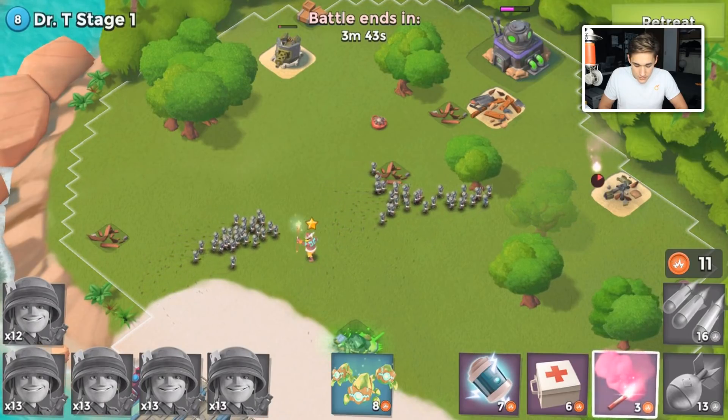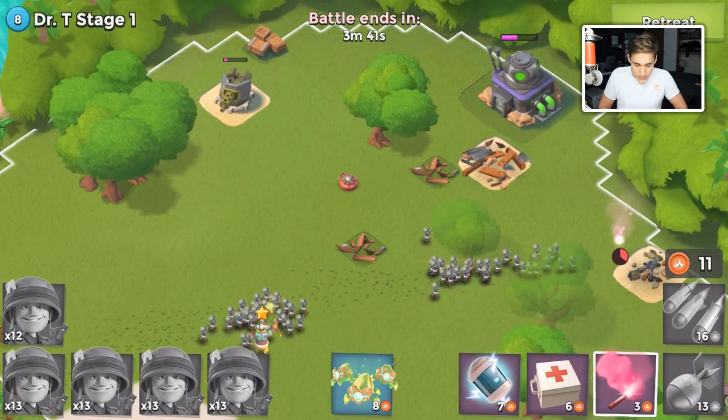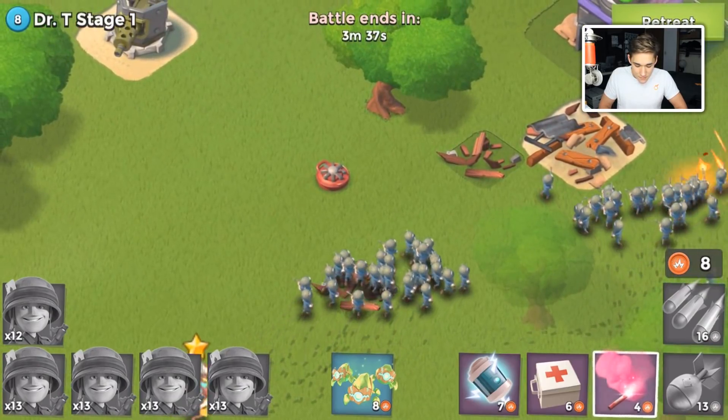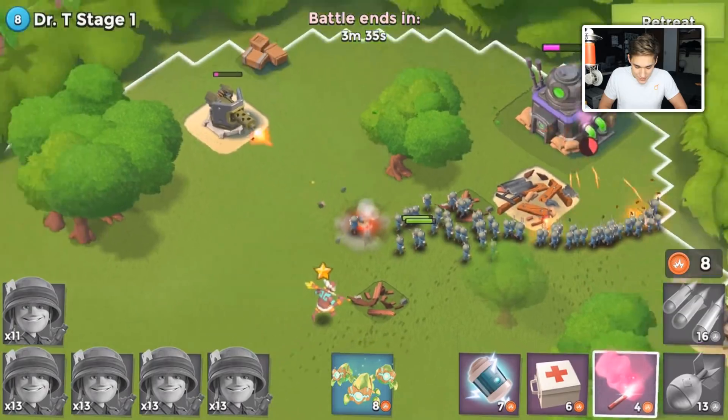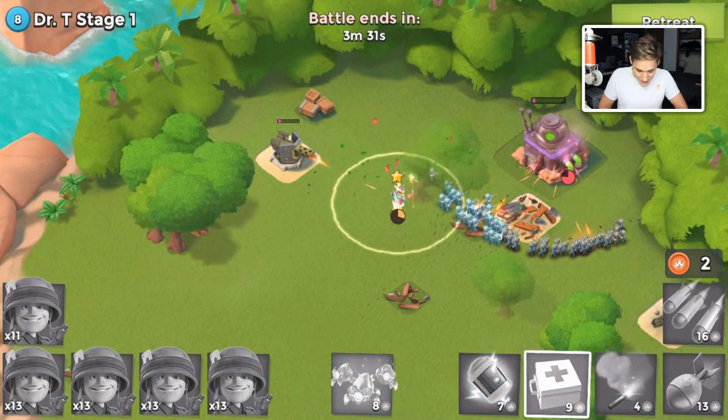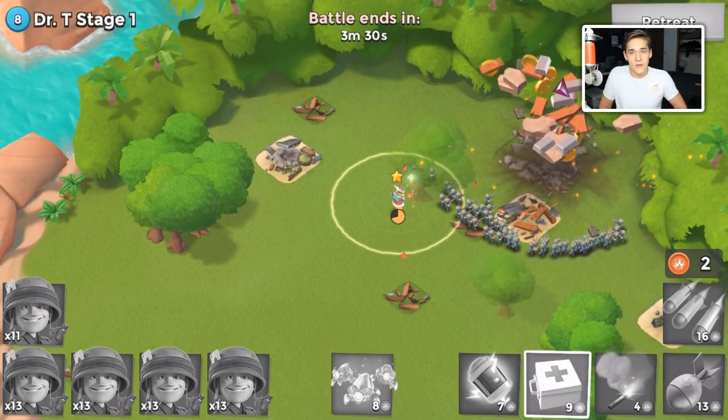I'm just gonna drop a flare, completely avoid that machine gun on the left-hand side, flare to the headquarters. I'll probably hit that boom mine - dang it, we lost one. We'll kill this guy so we don't lose two. I hope all of you guys are having a great day.